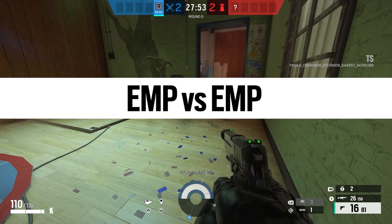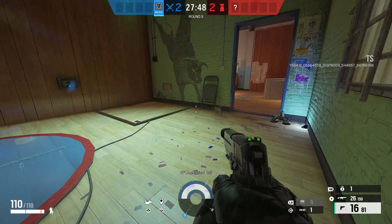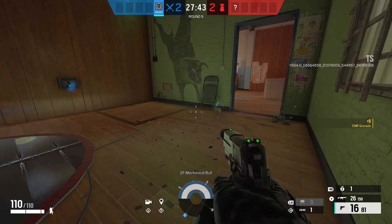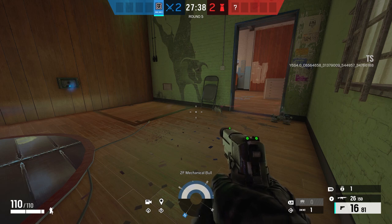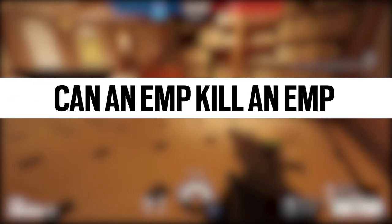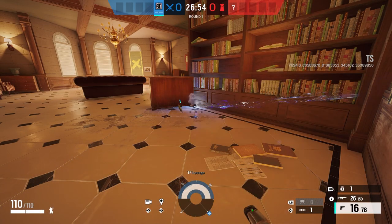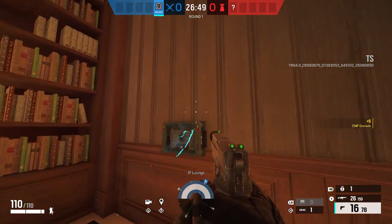Now let's do a couple of tests that are just EMP versus EMP. First up, duration — does Thatcher's EMP last longer than the Defender's EMP? This is very clear: the Defender's one is far shorter than Thatcher's one, and Thatcher's one just overall is far more impressive. But I guess you can use the Defender's one a lot more. And finally — can an EMP kill an EMP? I thought, why not try shooting an EMP with an EMP? Would it destroy an EMP? Unfortunately, no. It kind of makes sense. But yeah — busted. You cannot kill an EMP with an EMP.